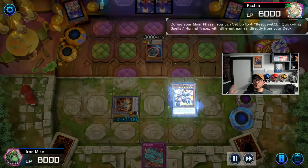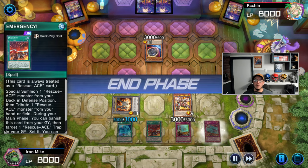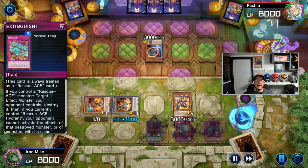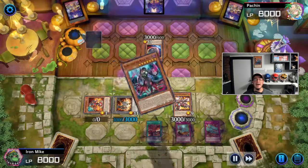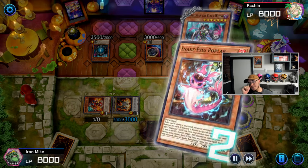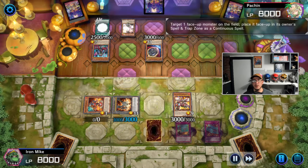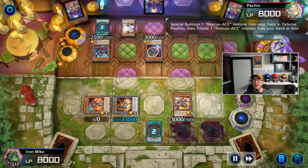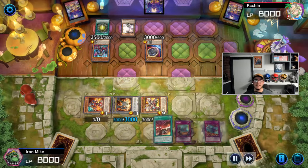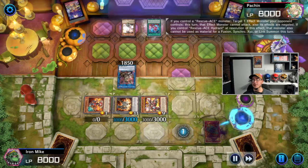It doesn't matter — we go ahead and use Rescue, bring back Turbulence our big boss monster, and search all of our spells and traps. We send Rescue, set Contain, set Emergency, and we already have Extinguisher in hand. We activate Rescue immediately and bring out Extinguisher. Then it's the opponent's turn — they have Diabellstar and are able to send Poplar to the grave for the cost, which is ridiculous. They bring out a continuous spell, set their spell card, and activate wanting to set our monster.